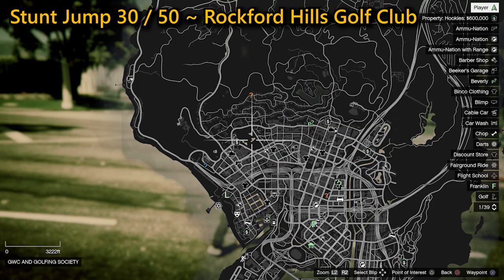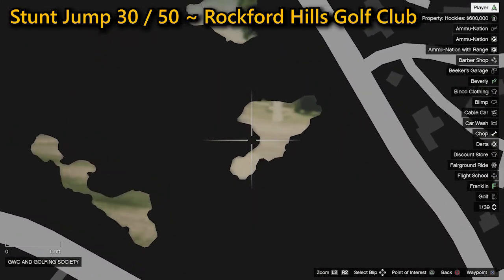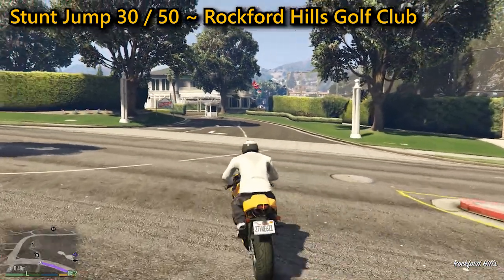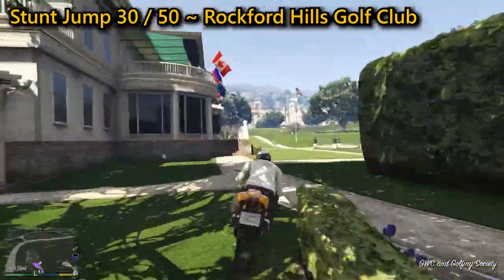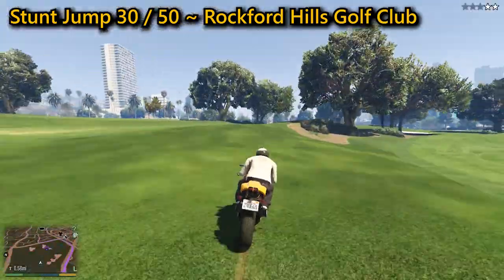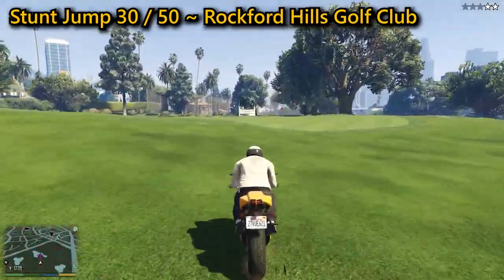The 30th stunt jump on the list can be a bit tricky. You'll find it in Rockford Hills Golf Club. You need to head into the golf club, which will first give you a two-star wanted level unless you own it — which is end-game content. Then head down to where you need to very slowly jump over the broken bridge in between the archways, ensuring that you don't hit the archway after the jump, where you'll complete the jump.